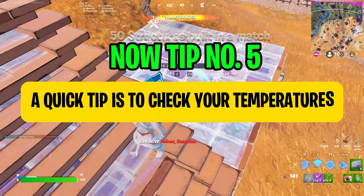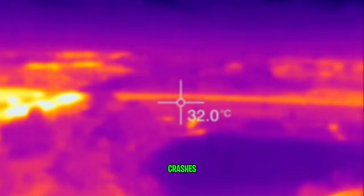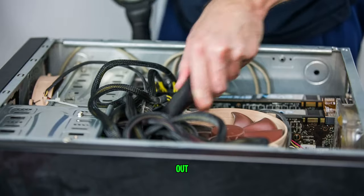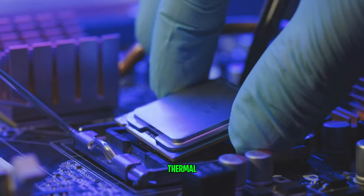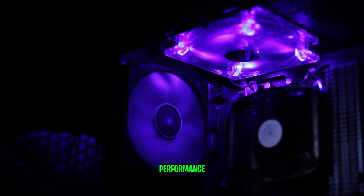Tip number five is to check your temperatures. Ensure your PC is well ventilated, as overheating can cause crashes and frame drops. Clean out dust from the fans and reapply new thermal paste on your CPU. Just make sure you keep your PC cool to prevent performance throttling.